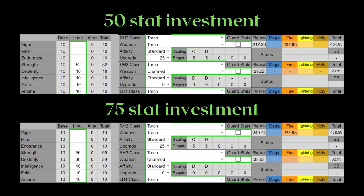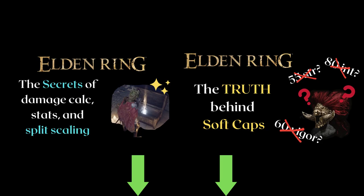Although some do hit their soft cap at a lower investment. One thing about all torches is that they are naturally split damage weapons. If you've never watched my defense calculation video, you should probably go watch it to understand more about defense and negation, but basically split damage weapons tend to have higher AR because they have to go through defense twice.